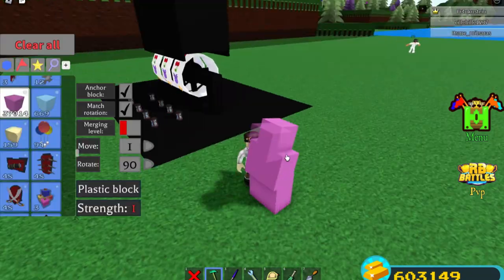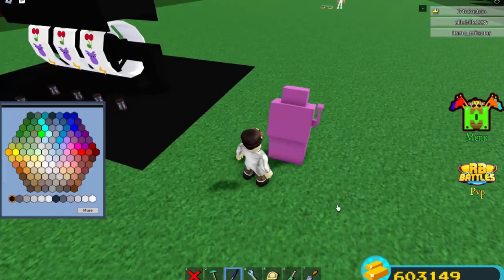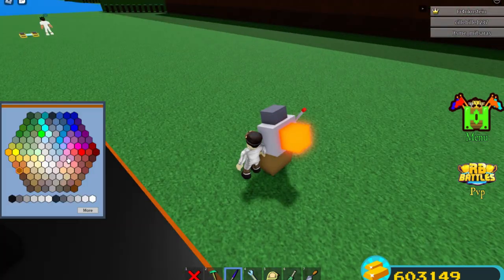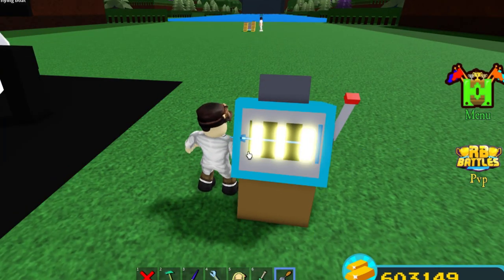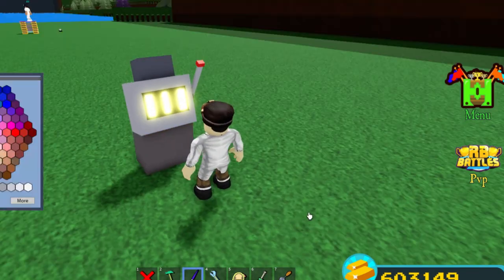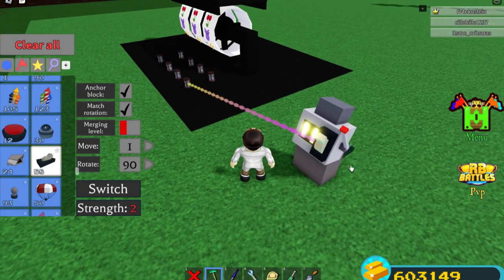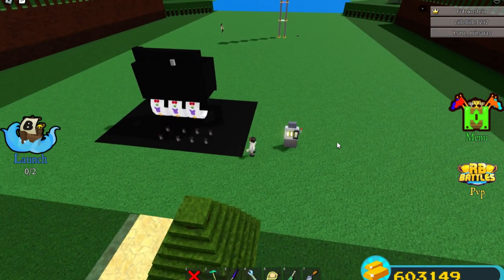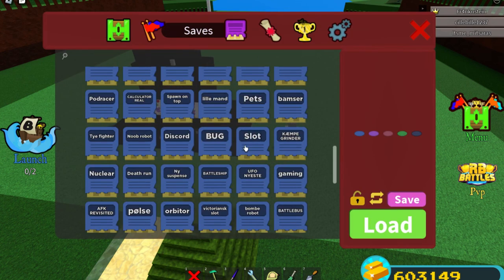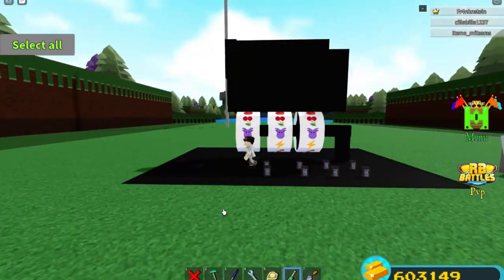Now it's time to build the slot machine itself — I'm not going to go into detail about that, you can build it however you want, so I'll skip through this part quickly. Now place a switch on your slot machine and connect it to the right delay block. It should look like this. Also connect the switch to the camera. It's very important to save your build before the next step, so that if there's any trouble you don't have to start over.